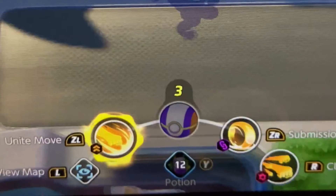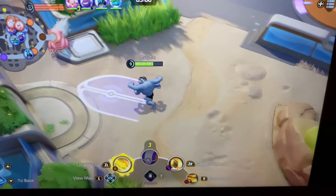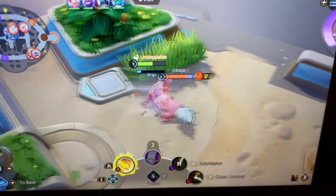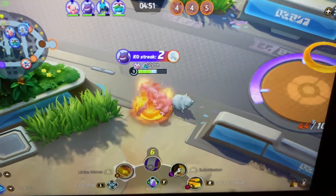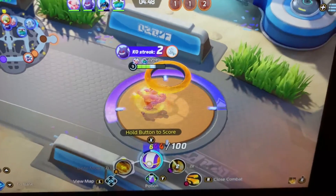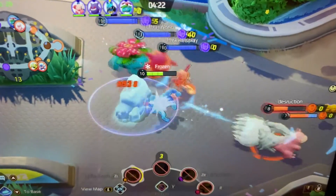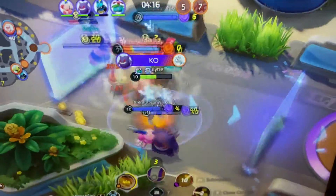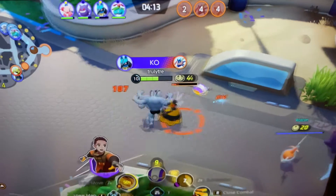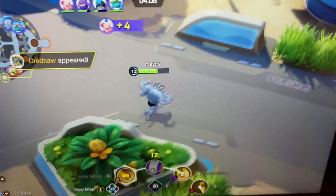That ZL move is your Unite move — your ultimate weapon. Machamp's Unite move is Fury of Fists. I'm going to use it on Slowbro right now to show you what it does. Boom — it releases an amazing amount of damage. Depending on your character type, you'll have a different kind of Unite move. Also, there's a little Rotom on the map. When you defeat Rotom, he becomes your ally and disables the opposing team's goalposts from being able to gain HP in their goal zone, making those goals useless and helping you score more points.